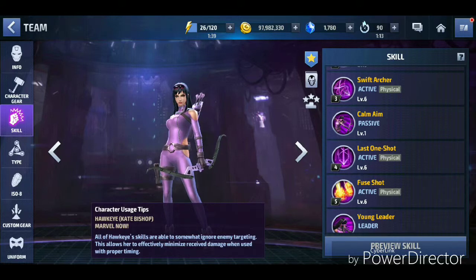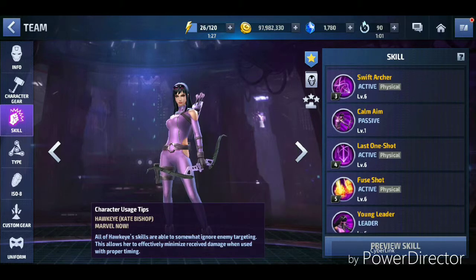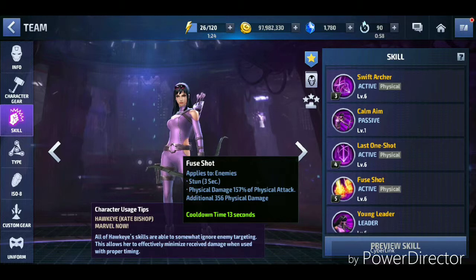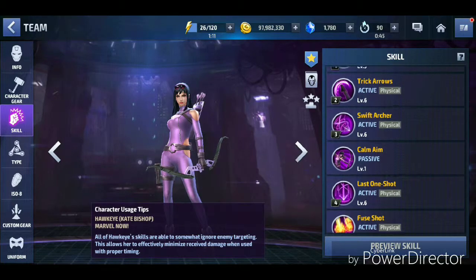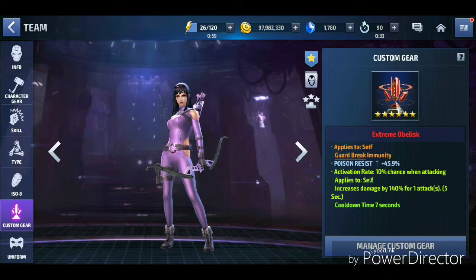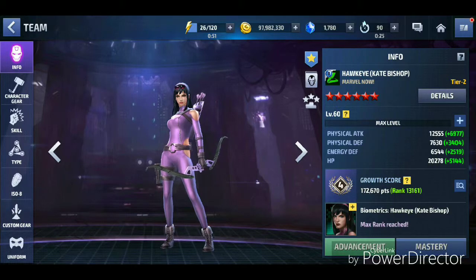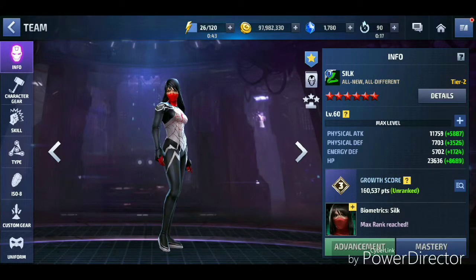Kate's stuns might feel OP in PvP, but the game modes and Shadowlands have changed a lot since she was released, making it really tough to keep her alive. At tier 2, she does give herself a guaranteed dodge rate, guaranteed crit rate, and crit damage buff, which is great. I do have a PvE build on her and used her when she was the best for Alliance Battle Extreme, and she can still clear higher Shadowland stages.